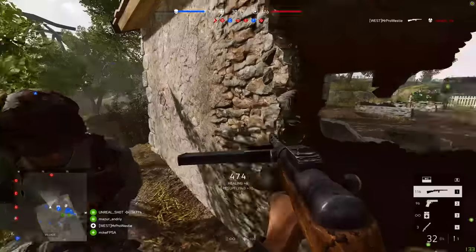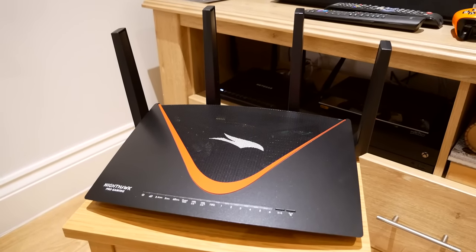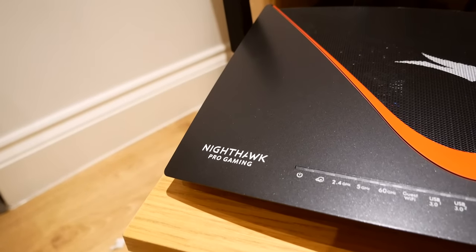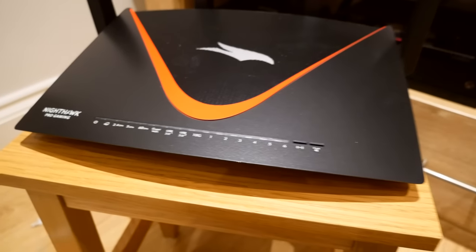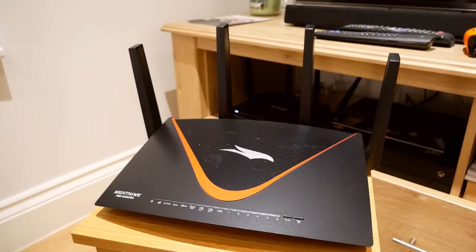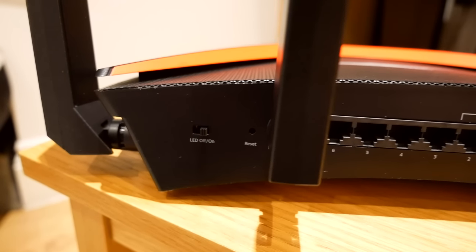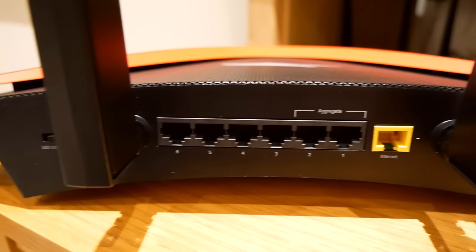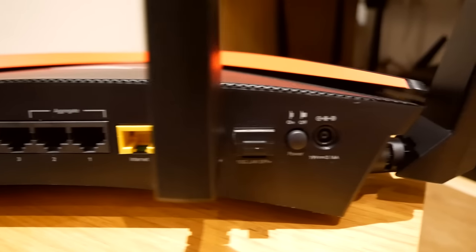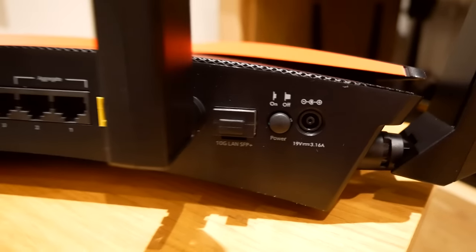But before we dive into all of that, a message from today's sponsor, Netgear, and their XR700 Nighthawk Pro Gaming Router. It's designed with best-in-class hardware to keep you focused on your gaming. A quad-core 1.7GHz processor handles all wired and wireless connections, it's got dual-band AC Wi-Fi for speeds up to 2.6Gbps, 7Gbps Ethernet ports, JumaOS integrated to kill lag and network issues, and an SFP Plus port for 10Gbps wired networking. Stay tuned to the end of the video to find out more.